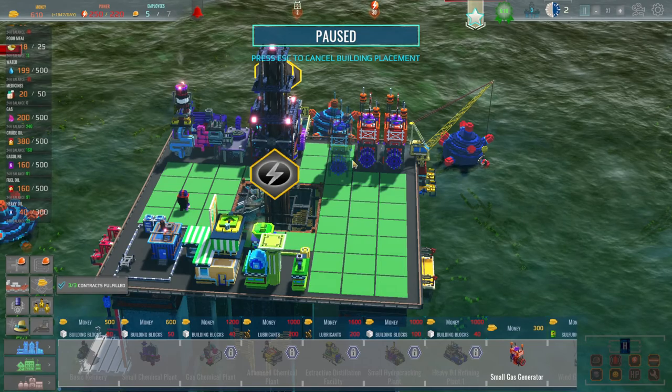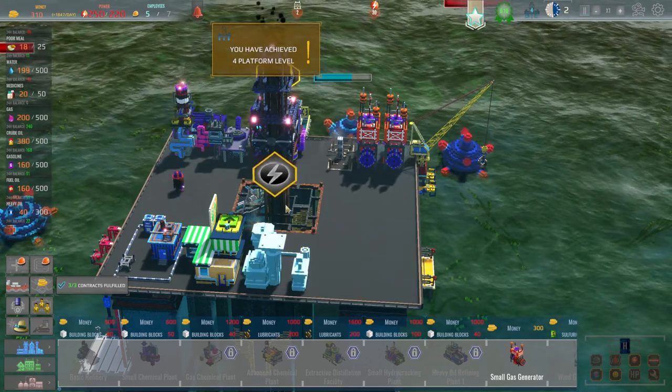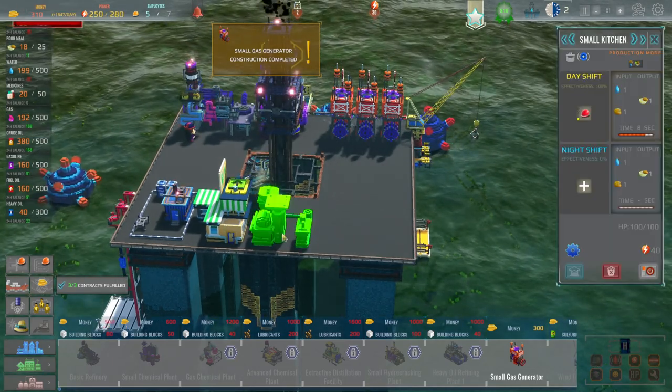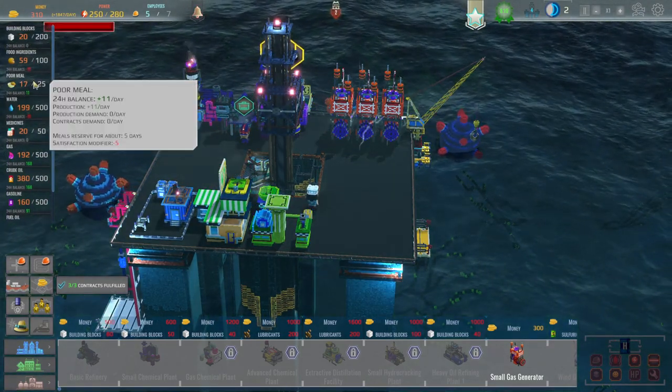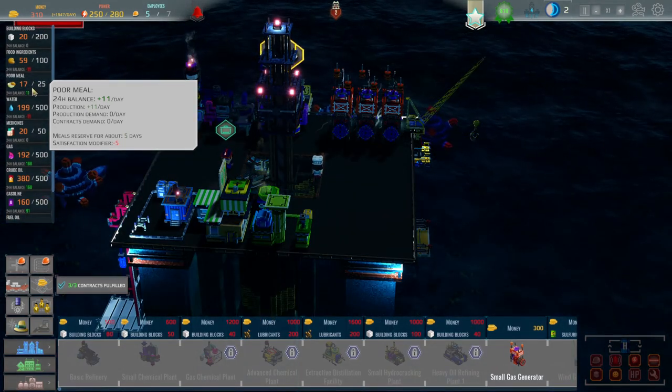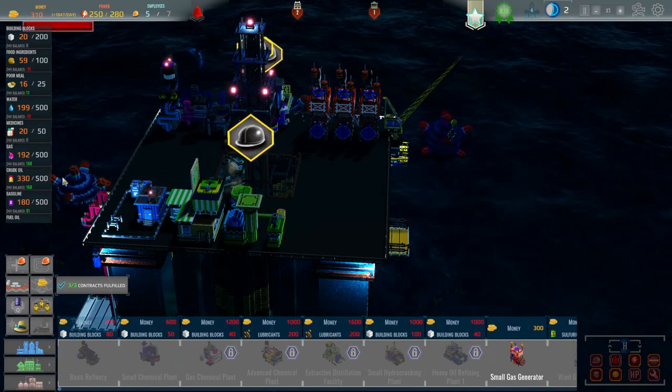I wonder if we can build another gas generator - it costs 300. Let's just put another one down here. We're up to level four. Then we should have enough power. We should be making enough meals and everyone should be happy. Obviously we've only got enough storage for 25, but I think that's fine.